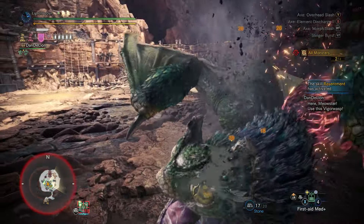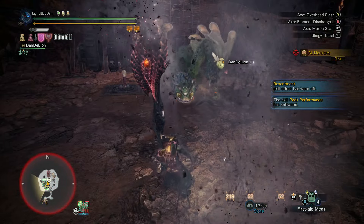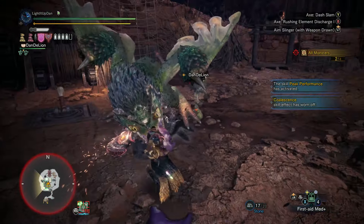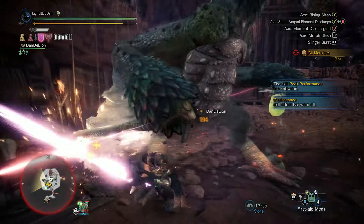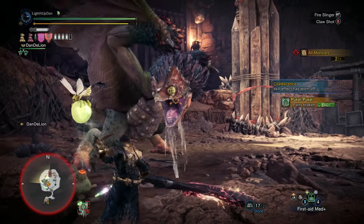The verticality of the loopable Y combo, with the overhead smash and the rising slash, is so good for hitting monsters' weak points, hitting their tails, hitting their heads — and the amount of part breaks you'll get in Savage Axe mode is crazy. It absolutely shreds them.